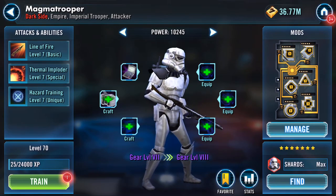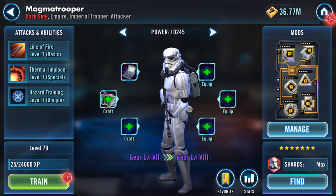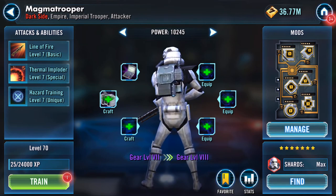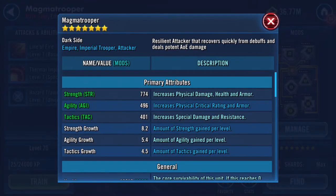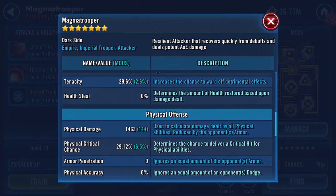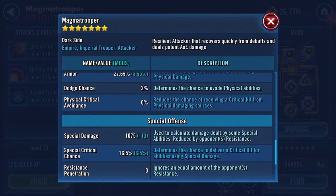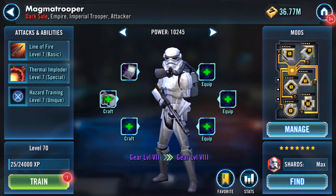Good evening. This is just a quick gearing up, probably only gonna go one gear level, but yeah — Magma Trooper, currently level 70, gear level 7. He is modded and his abilities are up to level 7. His stats: 18,000 health, 5,500 protection, 177 speed, 1,463 physical damage, 1,075 special damage, and 13.93% resistance.